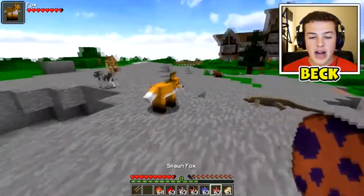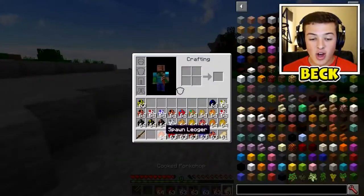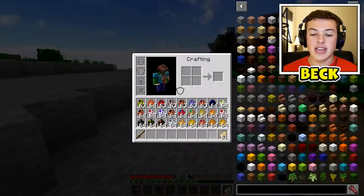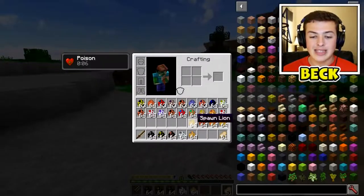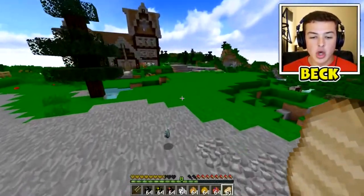We also have a fox - this is cool. They all have their own unique textures. This is awesome - I love animals so much, especially in Minecraft. It just makes it that much better. Why do you feel the need to attack me, you stupid little Komodo dragon?